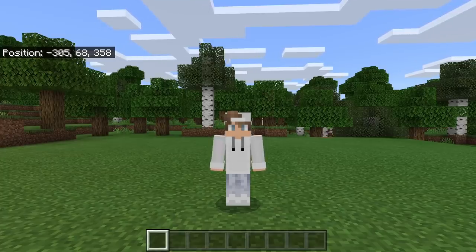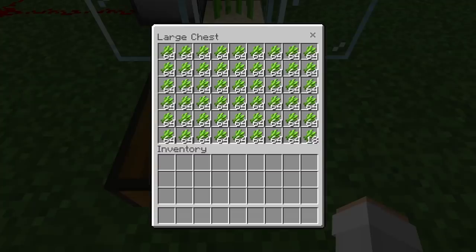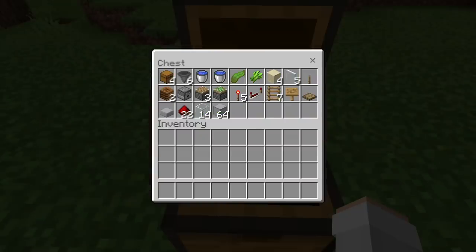This farm works on all versions of Minecraft Bedrock, whether you're on a phone, tablet, Xbox, PS4, Nintendo Switch, or PC. As you guys can see here, this farm will give you a ton of sugarcane, grown and harvested every few seconds. By the way, sugarcane can be used to make books, fireworks, and traded with librarian villagers to get emeralds.